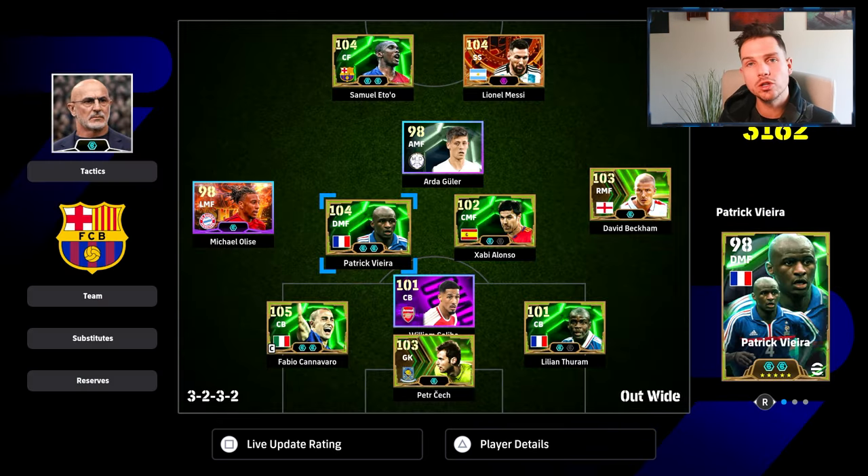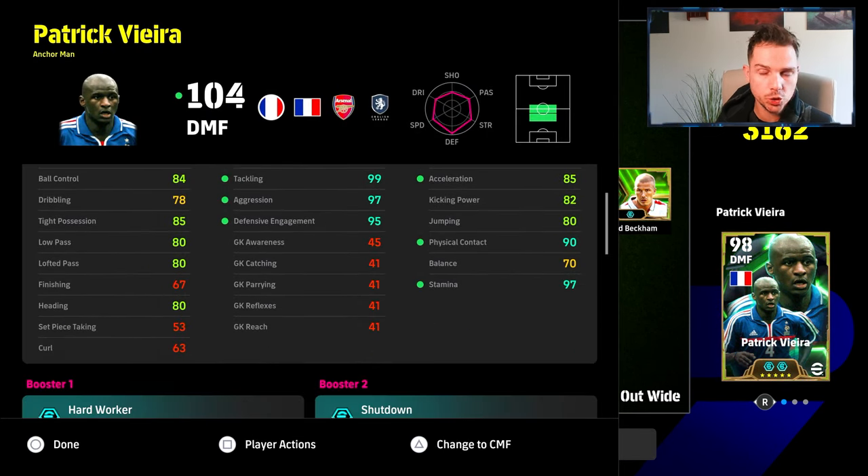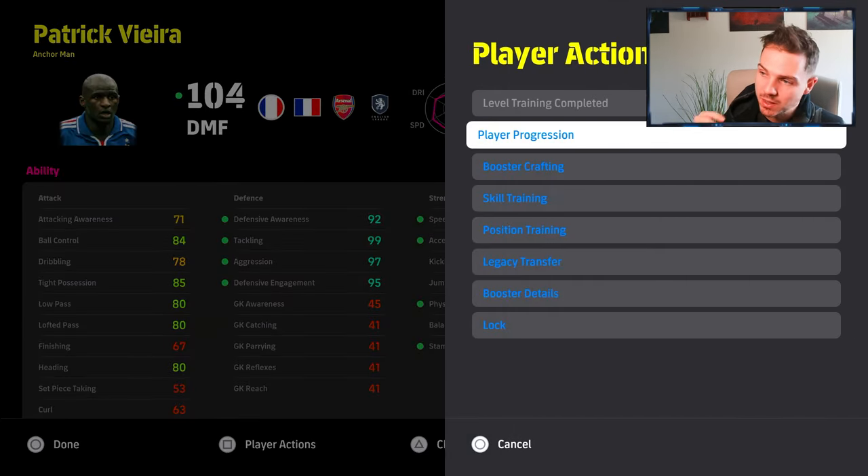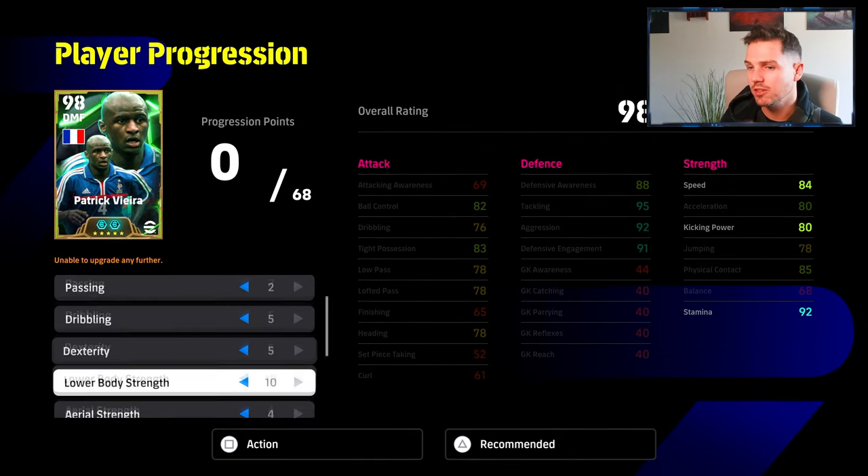We're going to do a comparison between Vieira anchorman — the new French one — and the old-school Patrick Vieira as well. But before that, I'm going to show you my stats and the build for this card. He has tackling, aggression, and defensive engagement all over 95 minimum, 92 defensive awareness. But the trick to this card is the 85 speed and 85 acceleration — from what I've been using him, his position is just flawless.